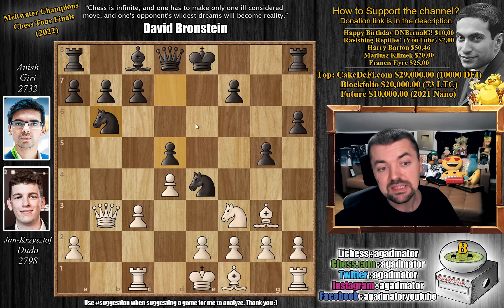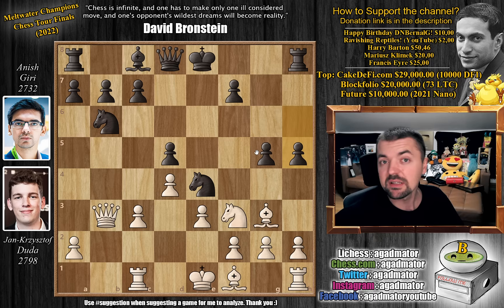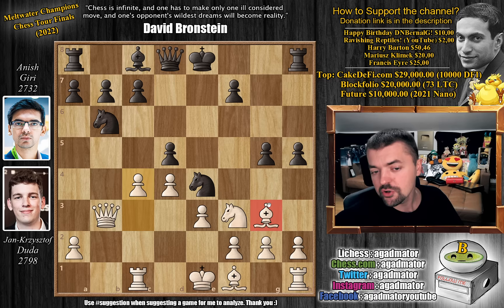Now pawn to e3, we have pawn to h5. The g5 pawn is now sufficiently defended, so you can advance the h-pawn to play h4 — you just want to trap the bishop. But here Duda plays c4, which means he probably had this prepared at home, or perhaps he just found a very nice idea over the board. C4 means that the bishop is getting trapped — h4 attacks the bishop, bishop to e5, and now pawn to f6. You cannot save the bishop.